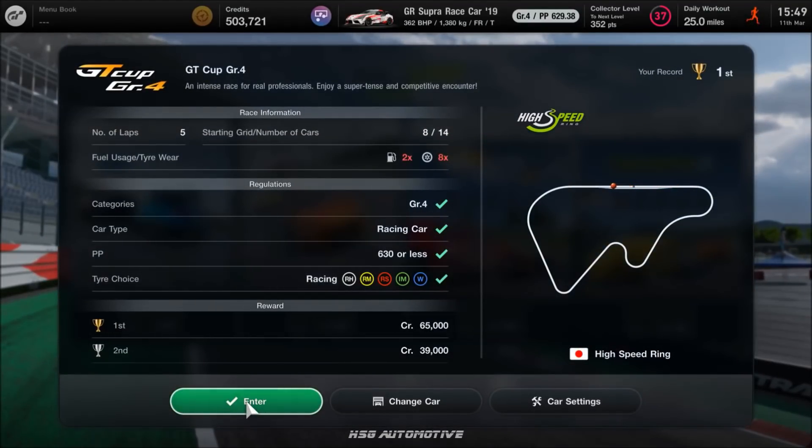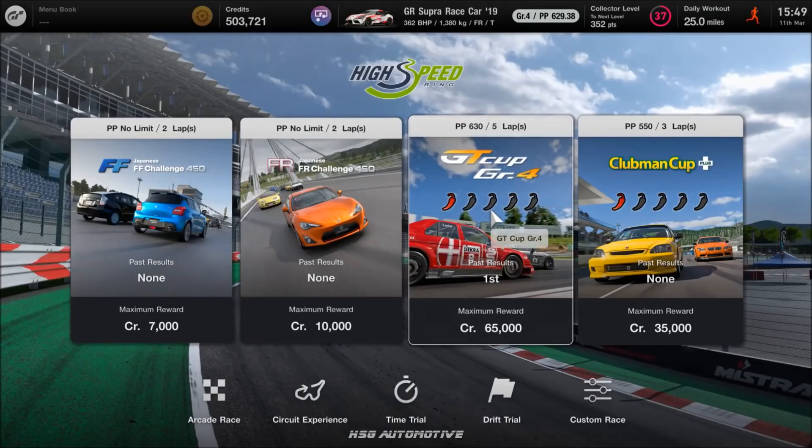I'd recommend trying to win with the stock version if you can. If you do that on the third menu of the game, with just a few licenses done, you are already earning 800,000 credits an hour. So even for absolute beginners, that is by far the quickest and easiest way of earning huge money very quickly.